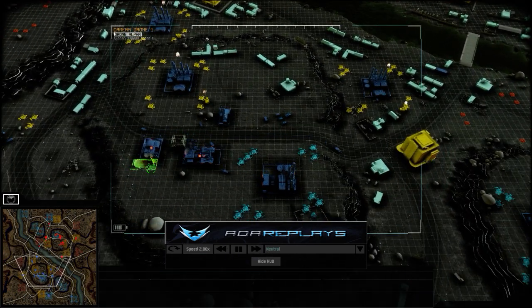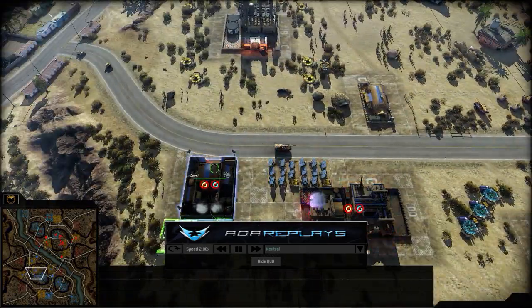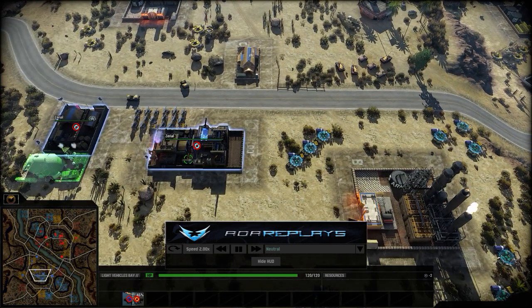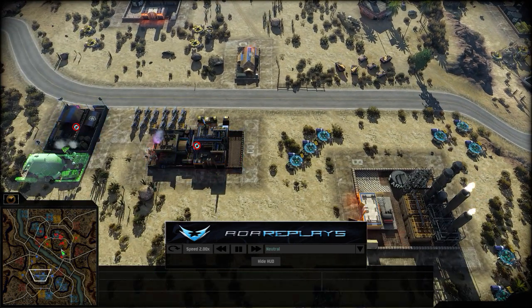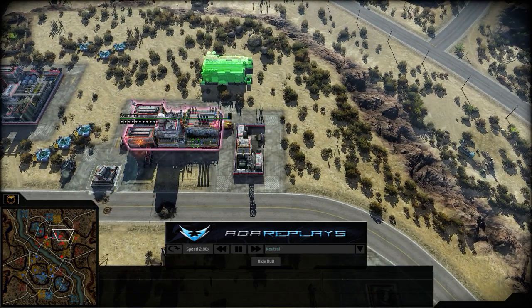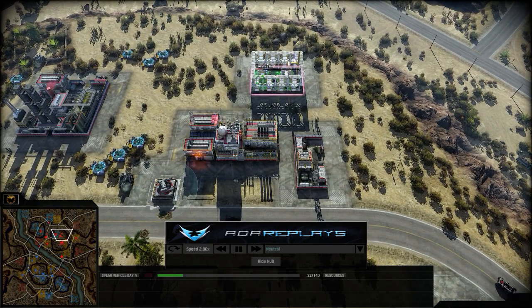Zero is getting himself the armory but not attacking - just waiting for some more units, pumping out more Strikers. He's definitely going to need them if they're going to deal with all those Sentinels. And there we go, we've got the Commissar's spear vehicle bay being brought out - a little bit light, but better late than never.